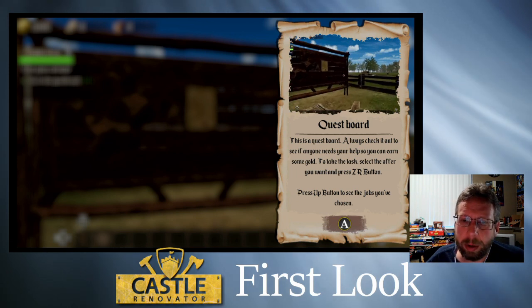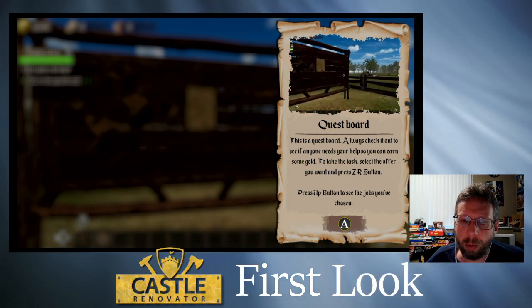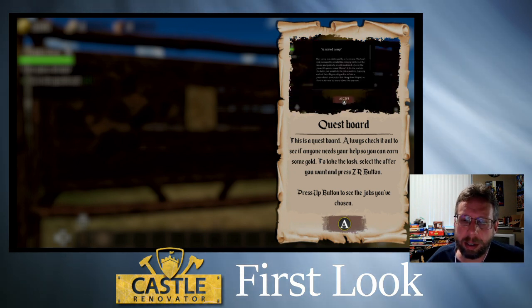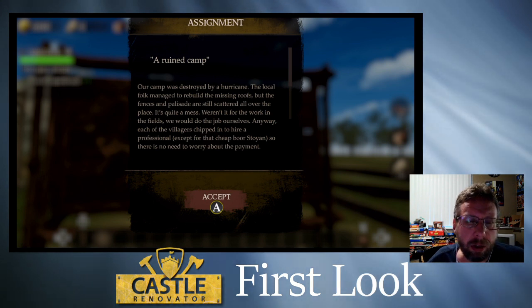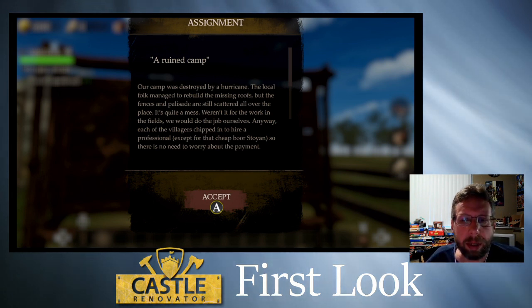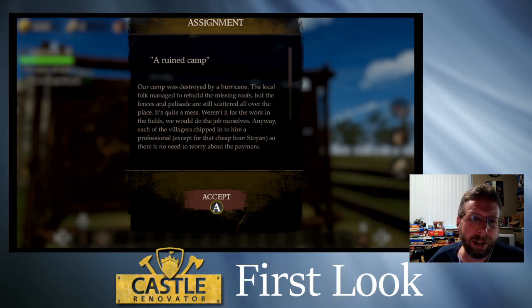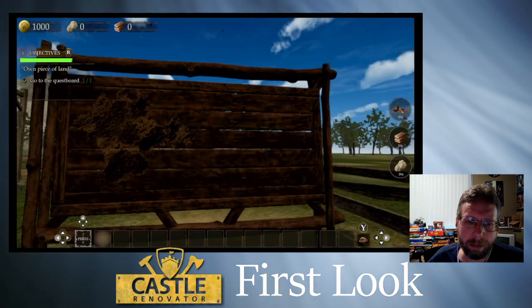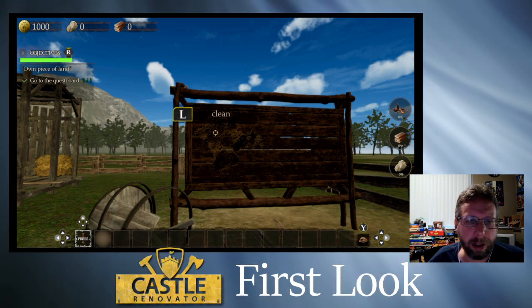Quest board — this is a quest board, always check it out to see if anyone needs your help so you can earn some gold. To take a task, select the offer you want and press the circle button. Press up to see the jobs you've chosen. Alright, 'Ruined Camp': our camp was destroyed by a hurricane. Local folk managed to rebuild the missing roofs but the fences and palisade are still scattered all over the place.